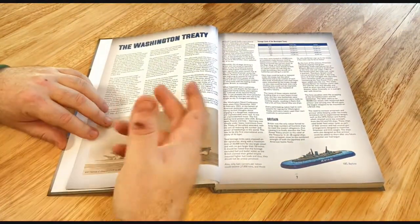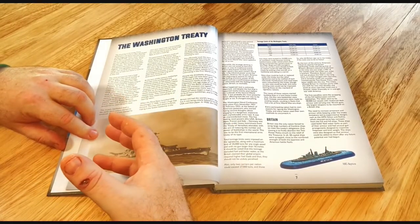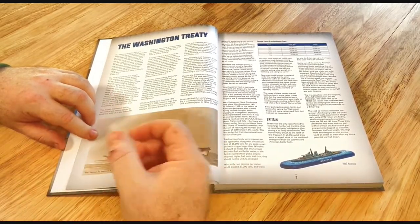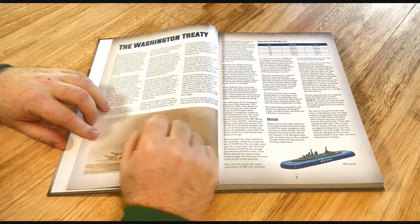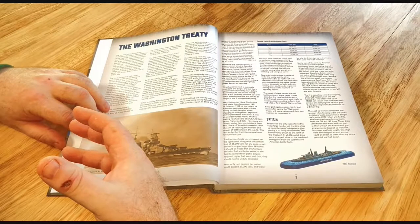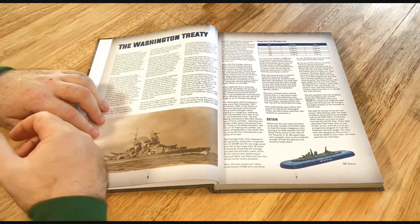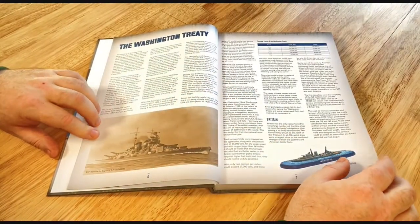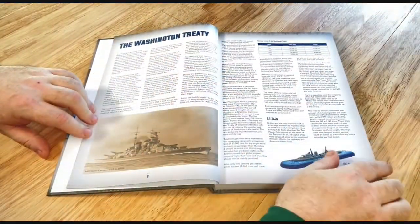The Washington Treaty is an interesting read. After the First World War, it set the stall out that countries around the world were only allowed to build ships up to a certain size and tonnage. Your big heavy dreadnoughts and battleships had to be restricted, so you weren't going to get the larger fleets that the Royal Navy and certainly the German Kriegsmarine had in the First World War. It's a very interesting read — if you don't know much about the Washington Treaty, certainly have a look into it. They briefly summarize it here.